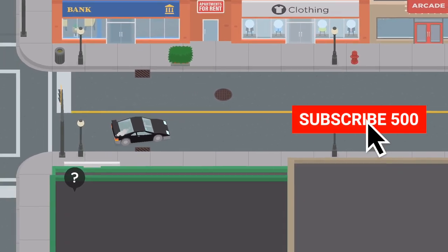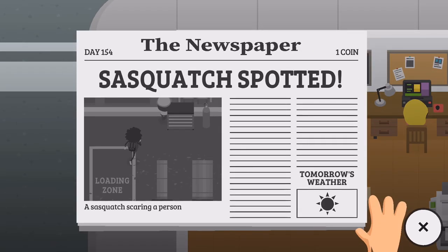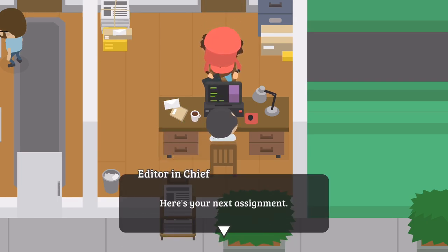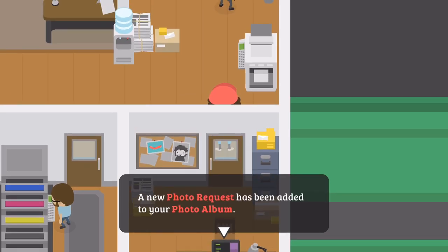Hold on a second, I need to do something real quick - I want to see what the newspaper is for today. What does it say? 'Sasquatch spotted!' Oh my goodness, can you believe it? Wow, that's amazing. All right, let's get this next newspaper thing and just so we have it so we can do it.